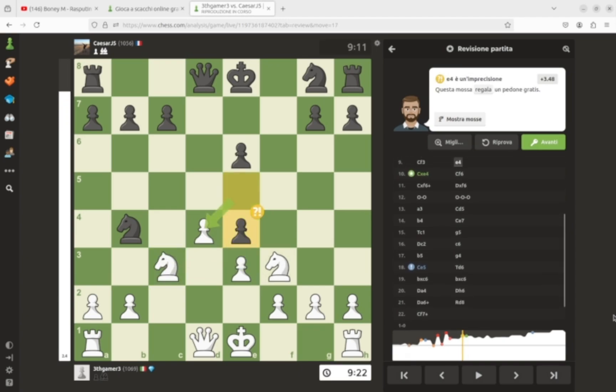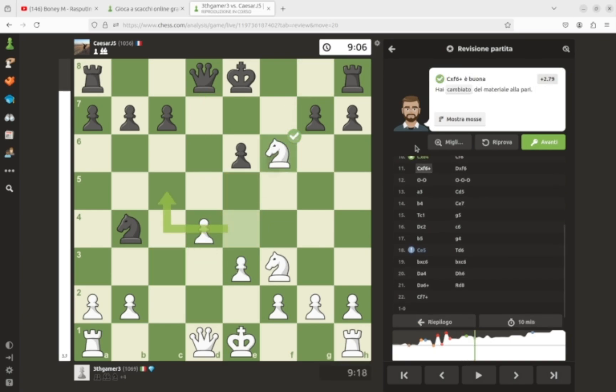Nf3, e4, Nxe4 — yeah, he just hangs a piece. By the way, at this point I could've just gone Qa4 check. Can't he block with the knight? Like, the knight was hanging but it blocks the check — I don't know why he couldn't do that. But yeah, he still loses the pawn. E4, Nxe4, Nf6, takes takes.